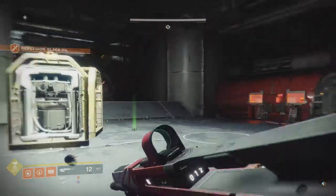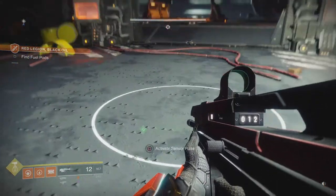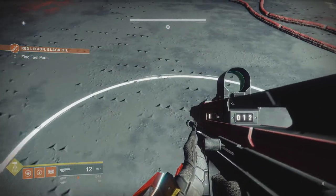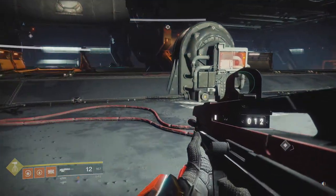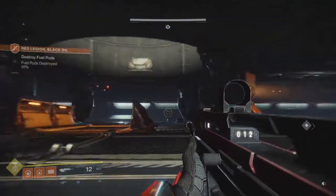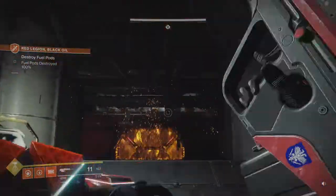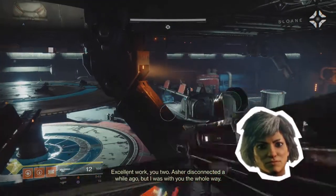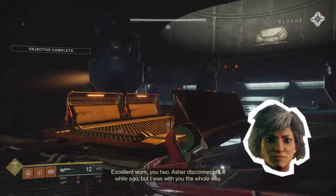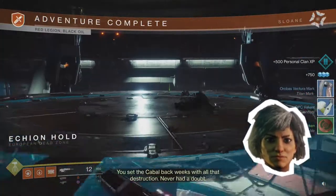Activate sensor pulses. There we go. So this reveals the fuel pulse, and then I need to destroy more fuel pulse. Yeah, they're pretty well hidden. Excellent work, you two. Asher disconnected a while ago, but I was with you the whole way. You set the Cabal back weeks with all that destruction. Never had a doubt.